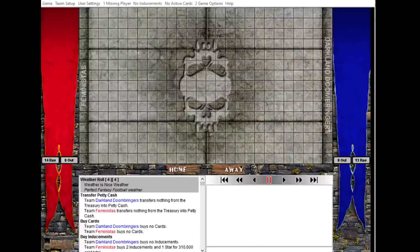Okay, so this is something I'm trying out as a new thing. I've just played a game in the Fumble Cup on Fumble, obviously, and now I'm going to do a quick replay of it and do a sort of highlights package kind of thing and see how that goes, because it's a pretty cool game, actually.